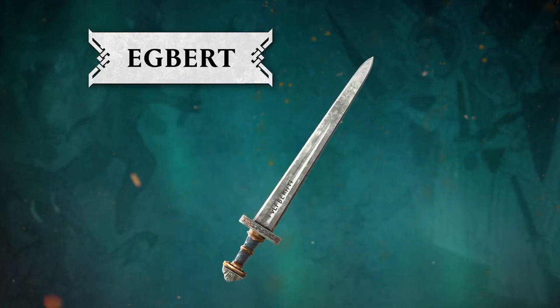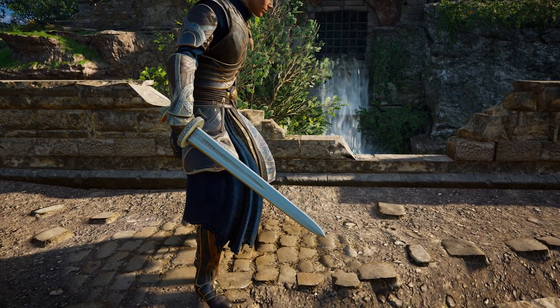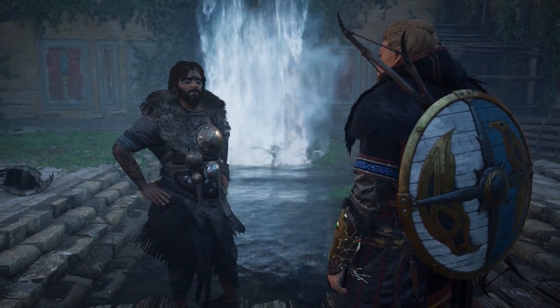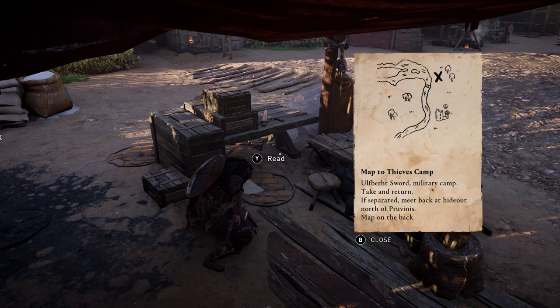The Egbert Sword. Egbert, one of the legendary Ulfbert swords, was forged to have a sharp, strong, and flexible blade. To get your hands on the Egbert, you'll have to retrieve it from a thief in the world event, Ulfbert's Trail. The sword can be found in the southeast of Francia, in Blio. Need a clue? Look for a note in the military camp of Proveness.